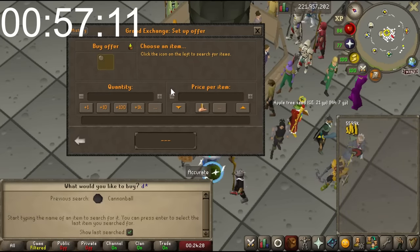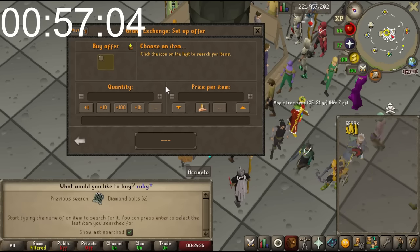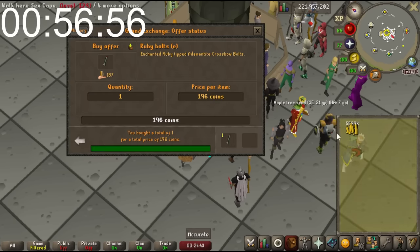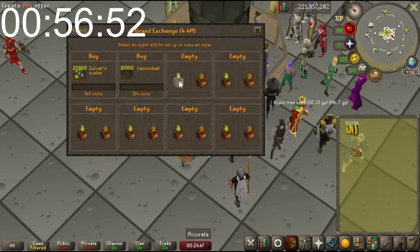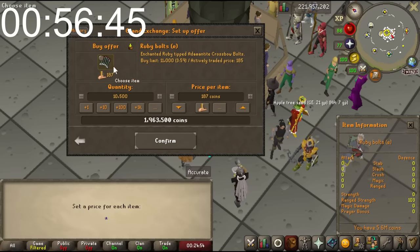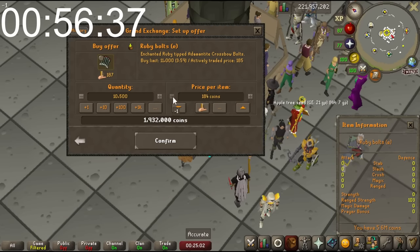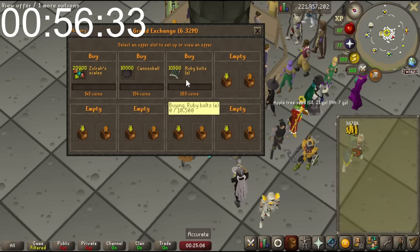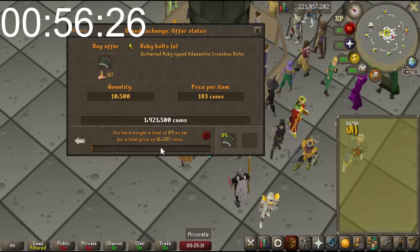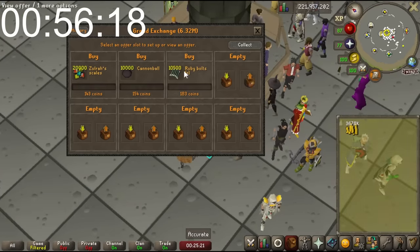Maybe Bolts - if I look at Diamond Bolts E or Ruby Bolts E, I think Ruby's a little more in demand. The Dragon variant is quite expensive. Ruby Bolts are selling for 196 and buying for 181 - that is a great margin. I'll put in an offer for 10,500 at 182. I'll put it in one GP higher - controversial opinion, but you do that if you want an offer quicker. You're basically cutting in line in front of other people, but I'm under an hour time period.